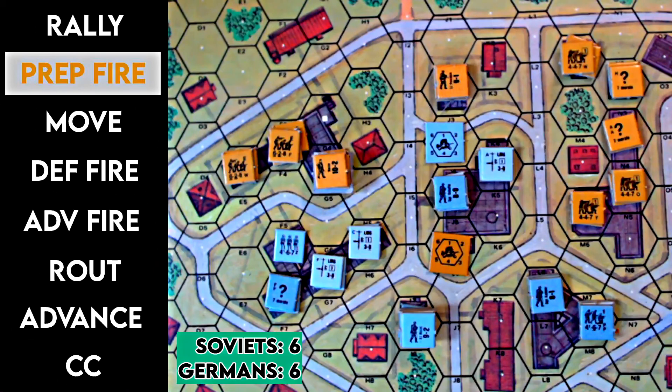One more thing to point out: on the Russian side there is one special situation. As per the rulebook, the Russians can choose to swap a 1-8-0 leader for a 9-0 commissar, and I have done that. The commissar is a special leader — I'll explain how they work when we get to that part of the game and their special powers take effect. They don't have a leadership modifier, so they're at 9-0, but they can be very effective at what they do: getting Russians back on the front line.